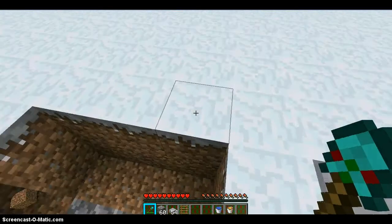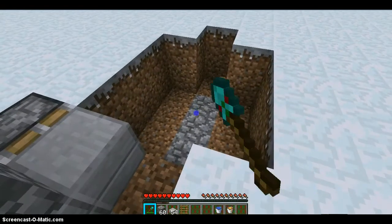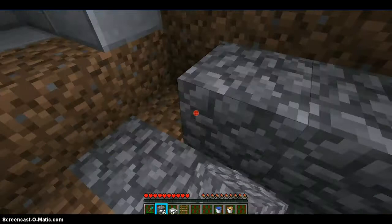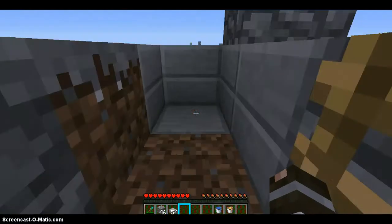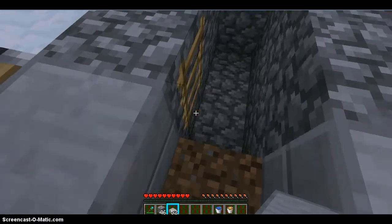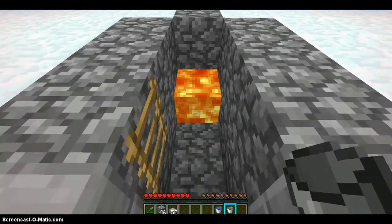So it will look like this, and then just fill it up with the block you're gonna use. Put a ladder, and then put your ladder.